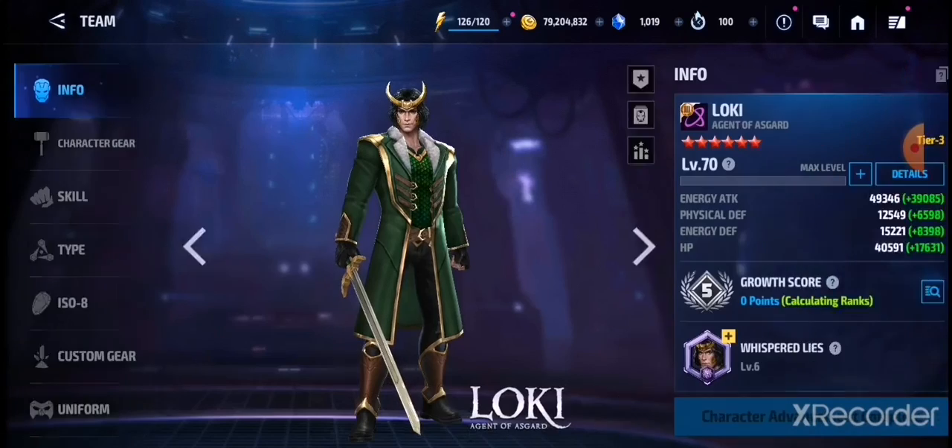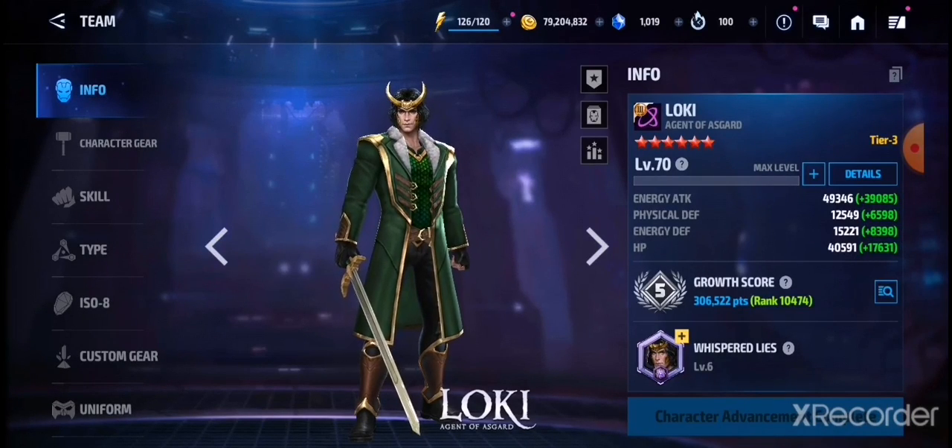Coming in at number five is Loki. I picked Loki because he's a free-to-play character — you can get his bios from the Bio Selector or other places. He's a good character. If you don't have enough resources to build Null or other super universal characters like Wanda, Null, or Super Giant — because those three are meta right now and very costly — then you can go with Loki. He scores really high in ABX, like 9 million plus, as I've seen on different accounts.